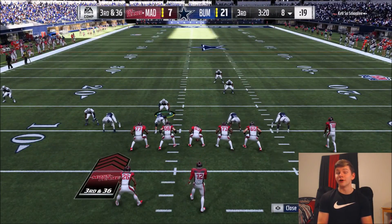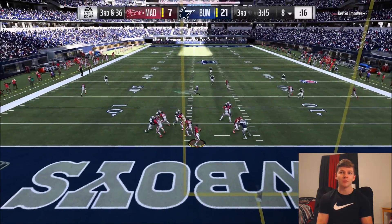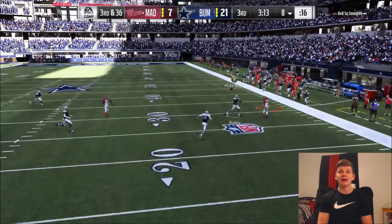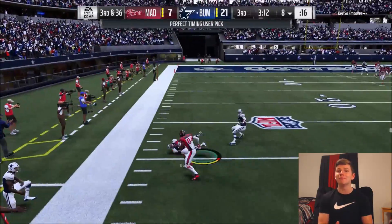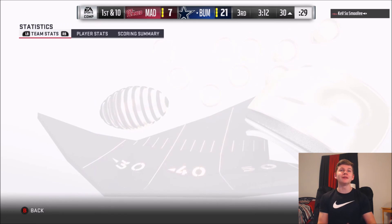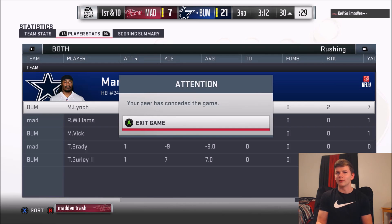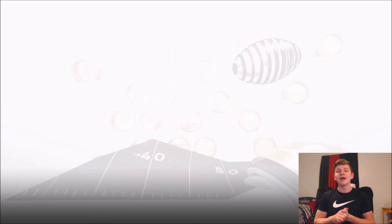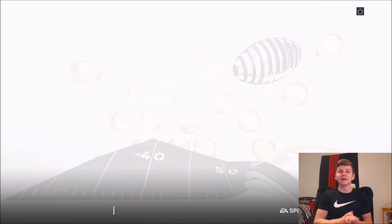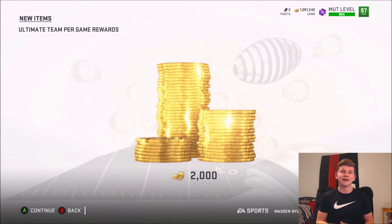I know exactly what the opponent thought he saw in that play, but he won't do it again. Third and 36 — Champ Bailey gets the interception and we're down to the 30. That looks like the end of this game as well. Lynch finished with around 30-40 rushing yards and a touchdown, along with two broken tackles. I hope you guys enjoyed the video — if you did, smash the like button, subscribe, and comment below to let me know which players you want to see next time.